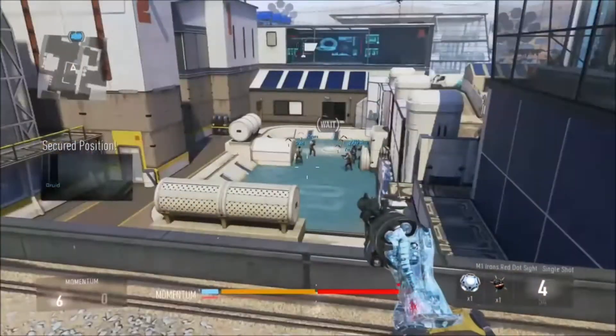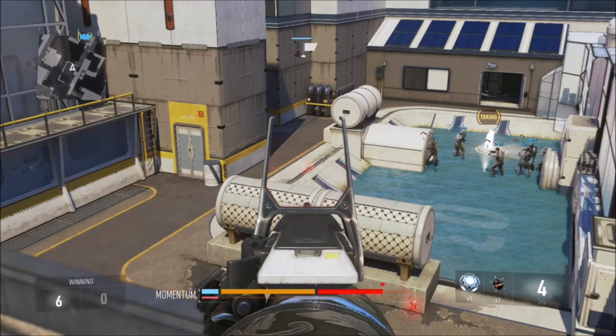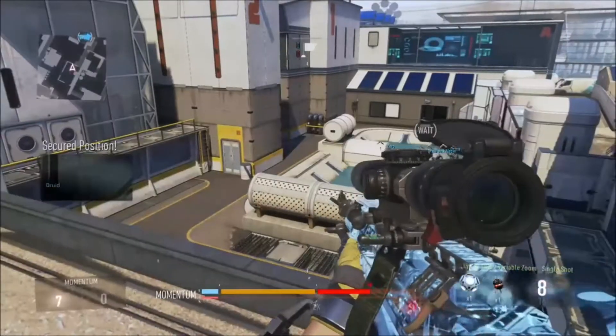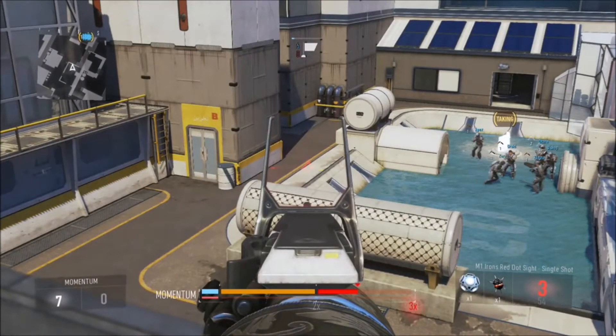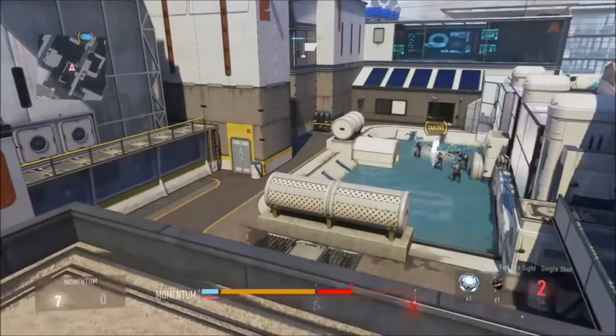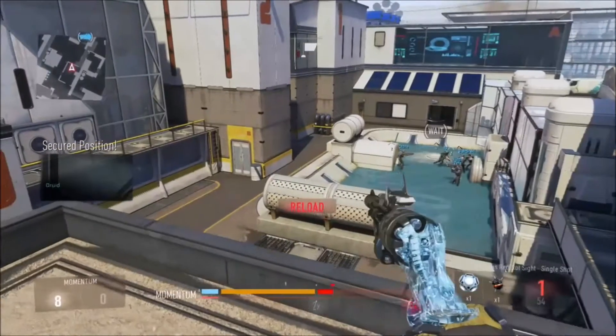And how you do it is you aim in, and then you're going to shoot and insta-swap. You're going to shoot and then insta-swap to your links — simultaneously, like right at the same time. You're going to shoot and just a split second later, you're going to insta-swap with your stun, and the scope will pop up.